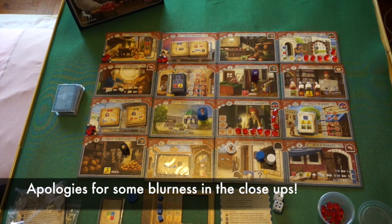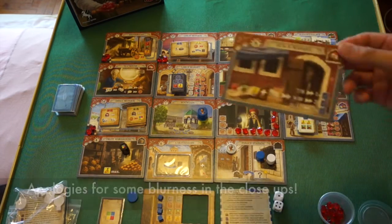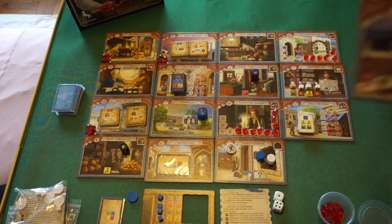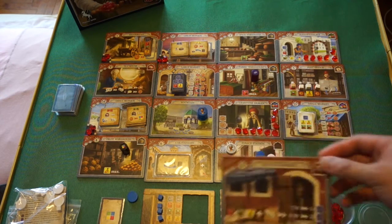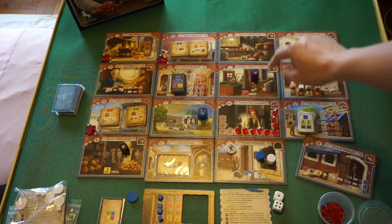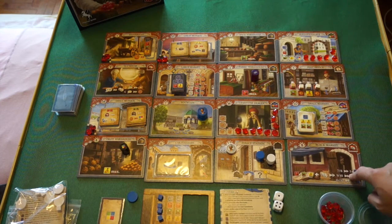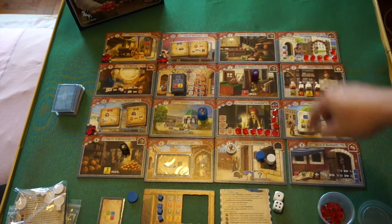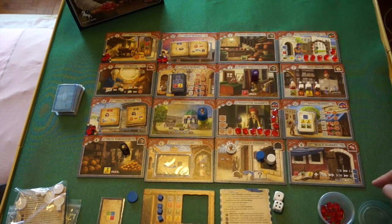This is the board setup for Istanbul. The board is made of tiles placed in a four by four grid. You can follow a few different setups — a shorter game path, a longer path, or even randomly set up the board. A few things to note: the fountain needs to be in one of the four middle squares, and the black market and the tea house must be at least three spaces apart. Otherwise you're free to set up the board as you like.